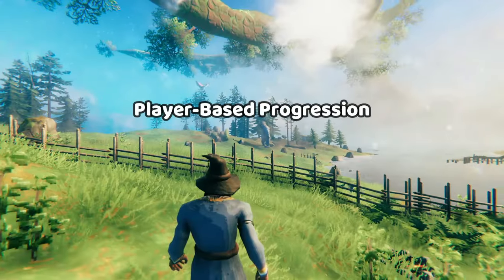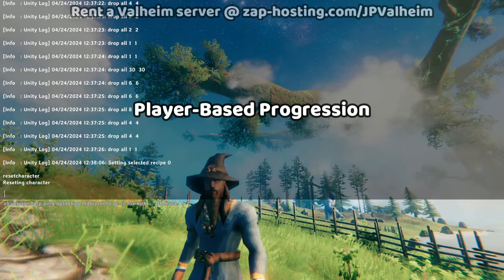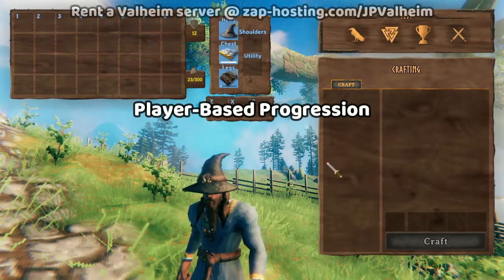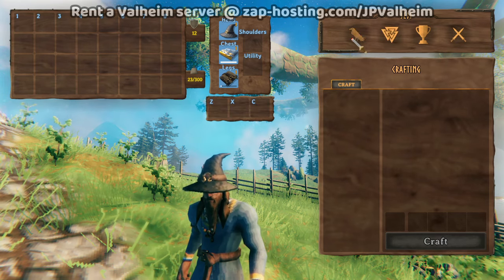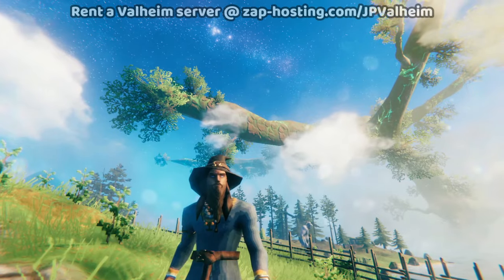And now that you know these three factors, let's actually see this in action. I'll start by resetting this character. You can see that I have no trophy memory, no skills, nothing. It's all set back to zero, including my item progression.